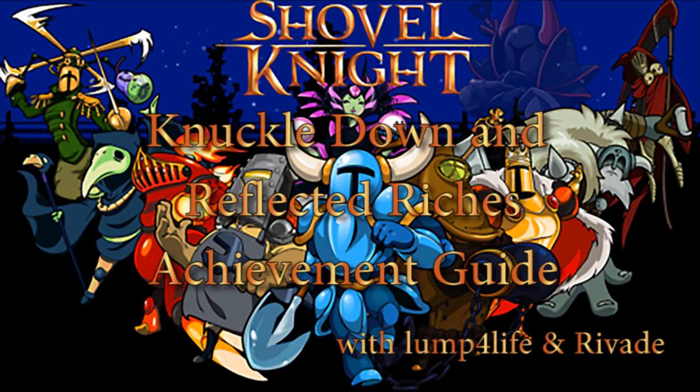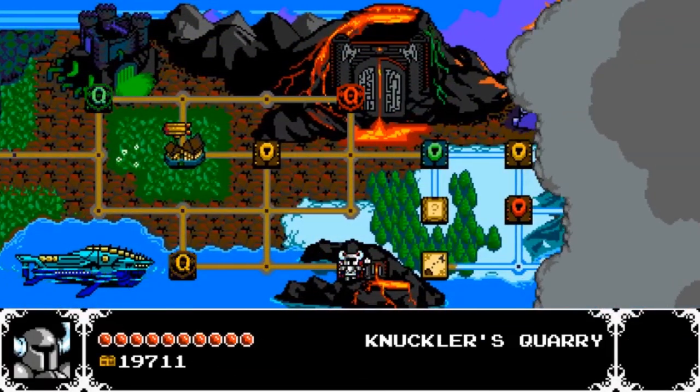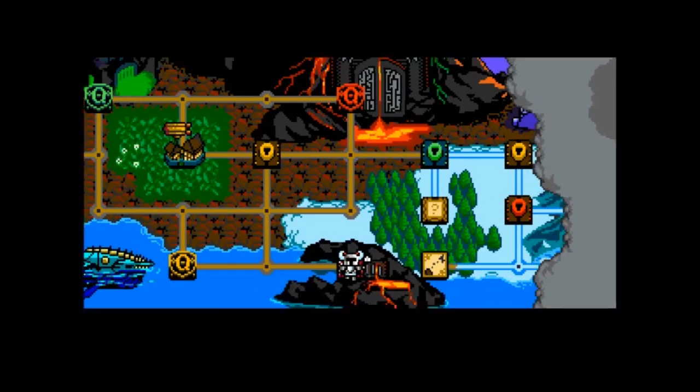What's up, guys? Lump for Life and Ravade here again, getting some more achievements in Shovel Knight. Alright, Shovel Knight, let's do it. You got it, buddy. For this one, we're doing a guide for Knuckle Down and Reflected Riches.